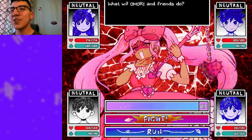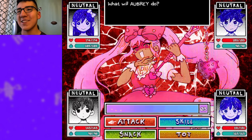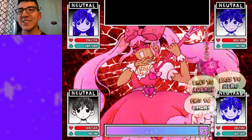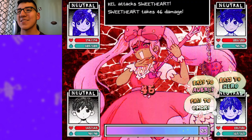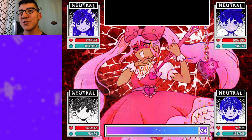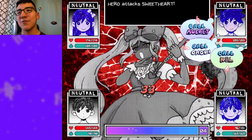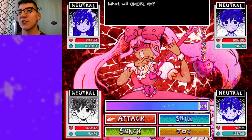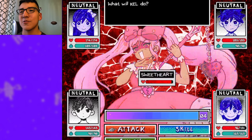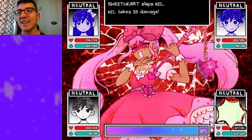After a bit of a cutscene, you're finally in the fight. What I usually do when I start off a fight is just normally attack for the first round — usually the first few rounds, actually. I'm gonna go ahead and do that and wait for her to switch our emotions. She's not gonna change our emotions just yet.